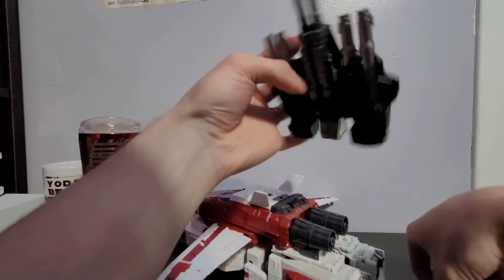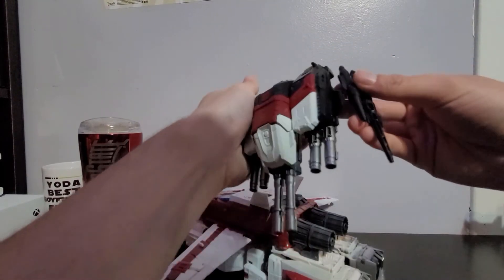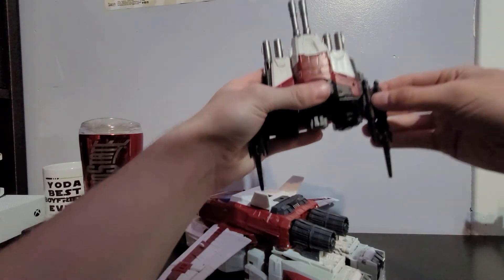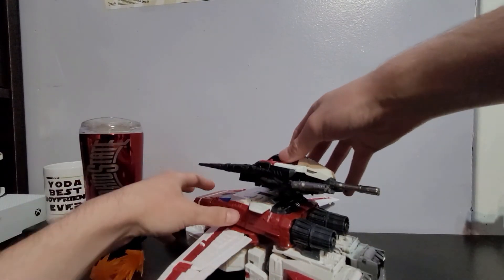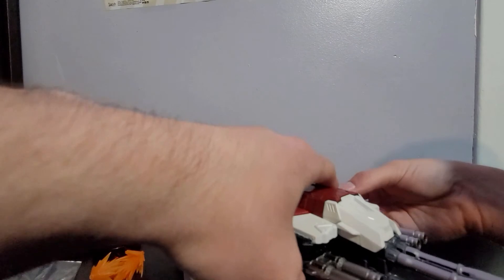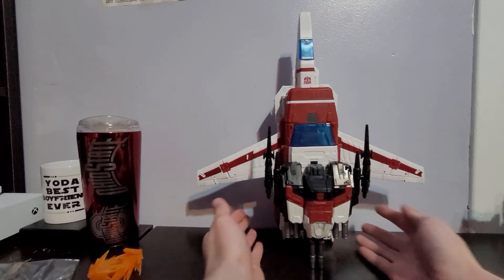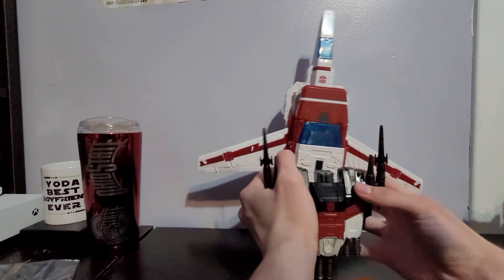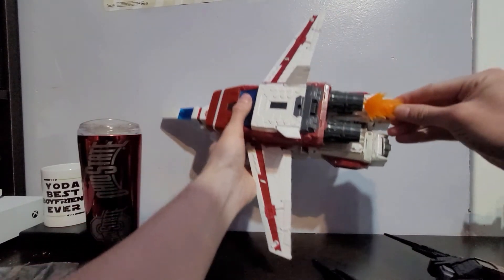And there we go. This bit of the gun will peg into there, and there we have a jetpack, which we can then peg onto him. It also kind of helps as a display stand or support stand, but removing it, he really can't do much on his own.